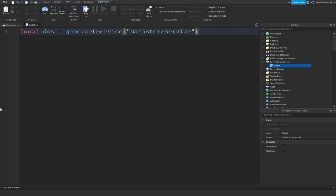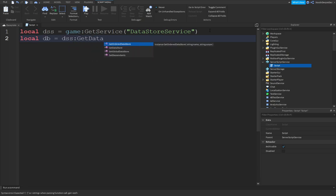I'm going to actually call it 'database' because it sounds cooler. So local db equals dss:GetDataStore() — and then you want to type anything you want; I'm just going to do 'gamedb'. But if you change anything in this, like for example you remove the 'b', all of your save data is going to be gone.